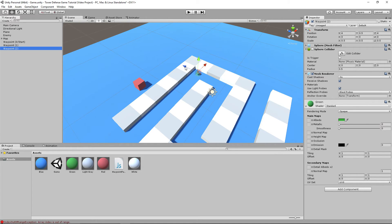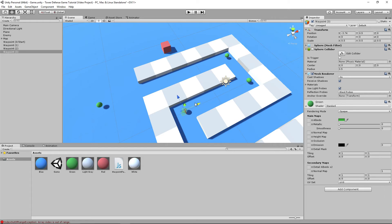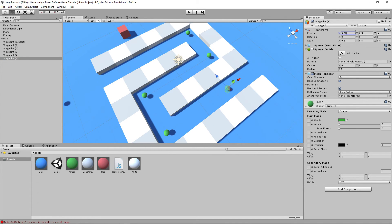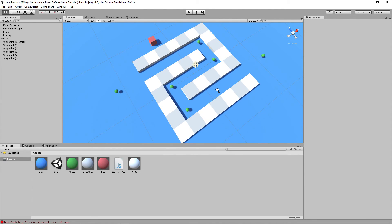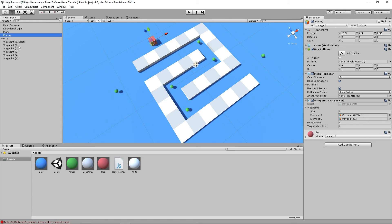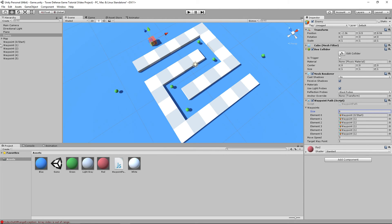That's working perfectly. Now let's set up more waypoints. We'll add Waypoint2, Waypoint3, Waypoint4, and Waypoint5, positioning them so they nicely line up in the middle of the map at negative 4s and 4s. The last one goes at about 11 off the map. We now have all six waypoints set up. Click on the enemy and increase the array size to 6, then drag each waypoint into its matching element number.